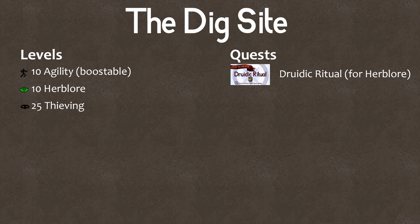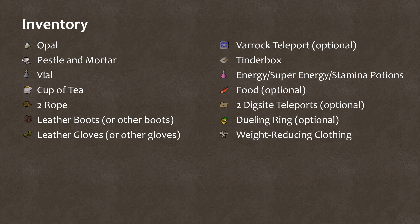Welcome to the Dig Site quest. This is a prerequisite quest for a bunch of stuff including Desert Treasure, Recipe for Disaster, Bone Voyage, and some achievement diary stuff. You're gonna need level 10 Agility, level 10 Herblore, and level 25 Thieving. In your inventory you should have an opal (either cut or uncut is fine), pestle and mortar, an empty vial, a cup of tea, two ropes, some leather boots, some leather gloves, and a tinderbox.